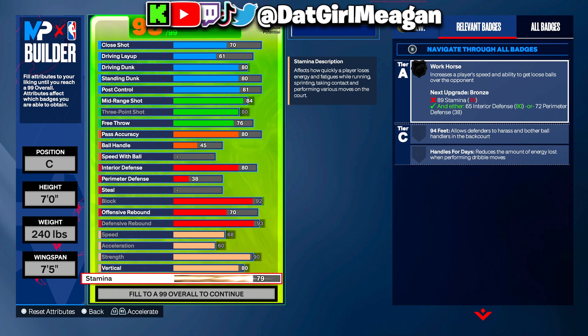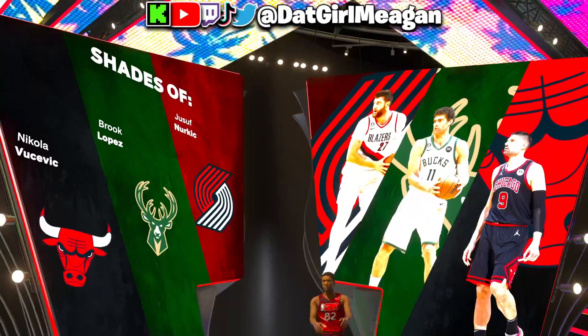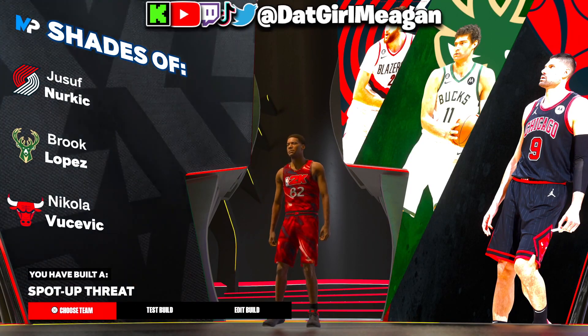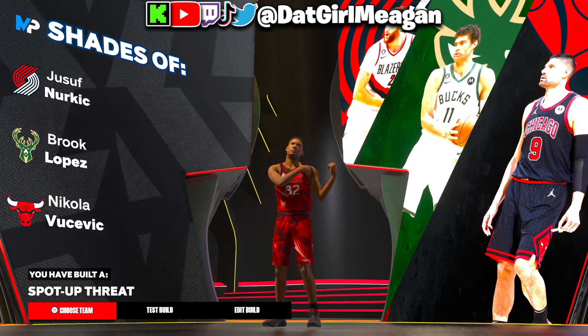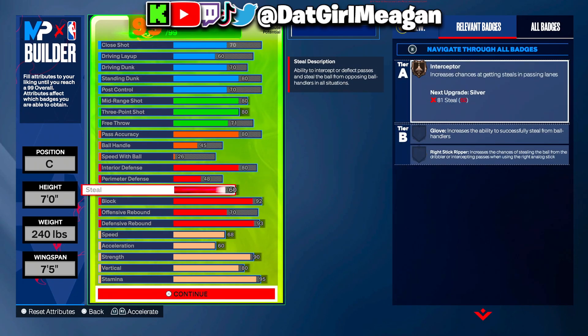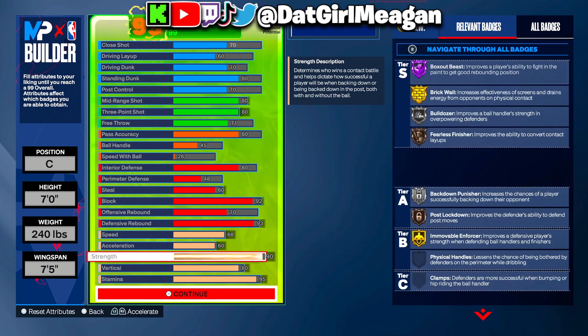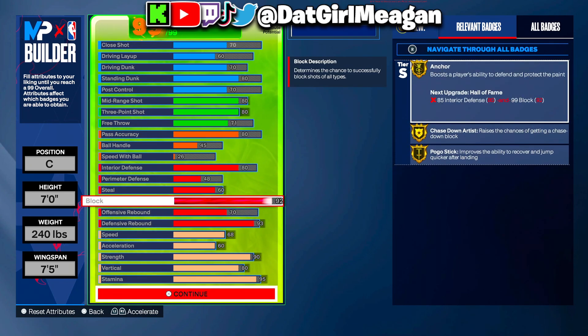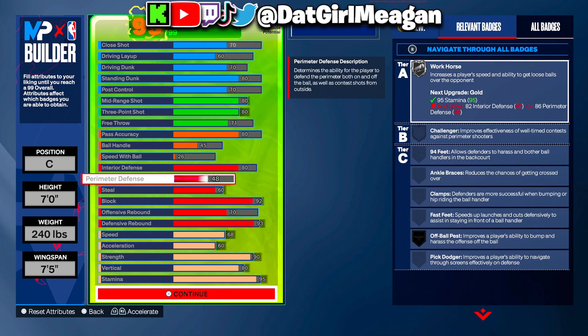This second build turns out to be a spot-up threat. The first one was a three-level threat; this one is a spot-up threat. The third and last build is also a spot-up threat — I tweaked it a little so I could get steel on it, giving you bronze interceptor. The physicals are pretty much the same. This one can still get hall of fame box out beast, gold anchor, and gold chase down.